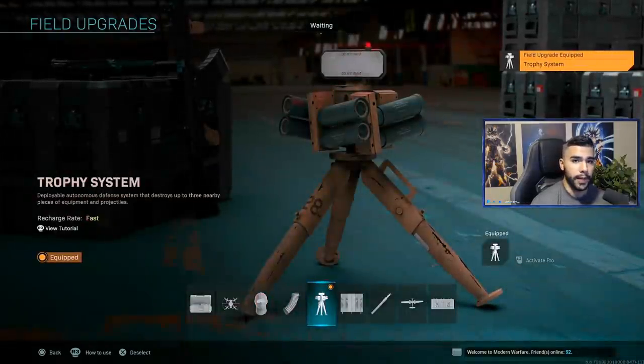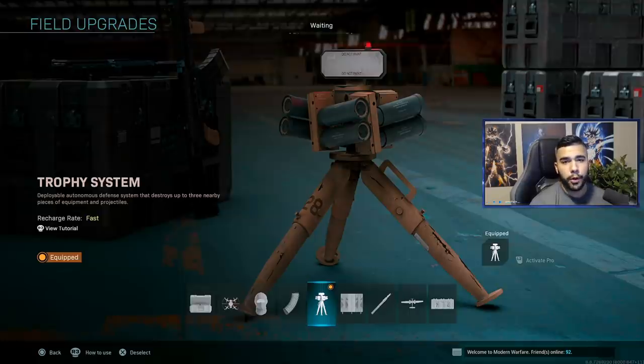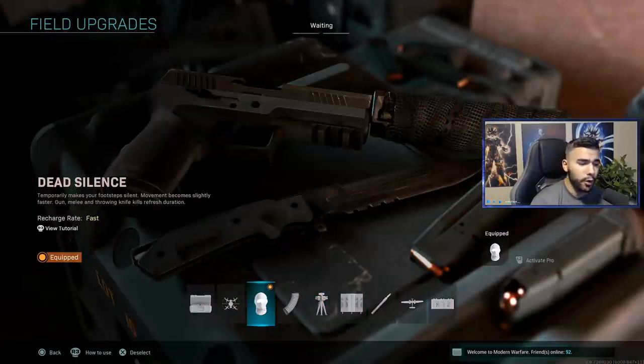Trophy systems are really good, especially in hardpoint or domination when you're holding setups, so you want one or two teammates running a trophy on your team. They can be really effective, but if you're playing Search and Destroy you should probably stick to Dead Silence. If you're a playmaker or a sub player, you usually want to stick to Dead Silence.